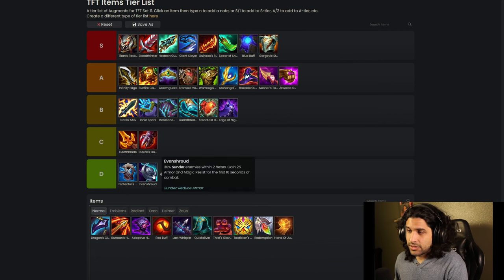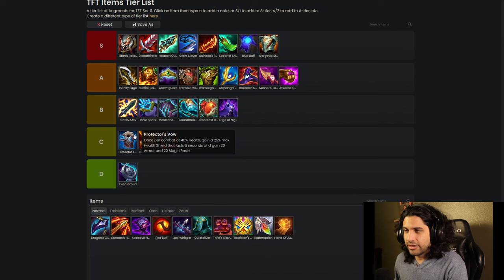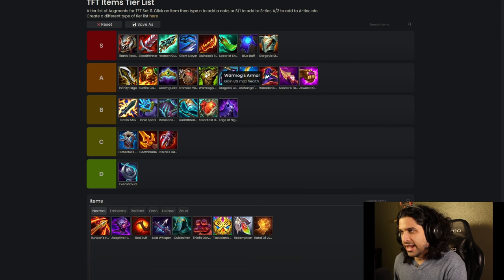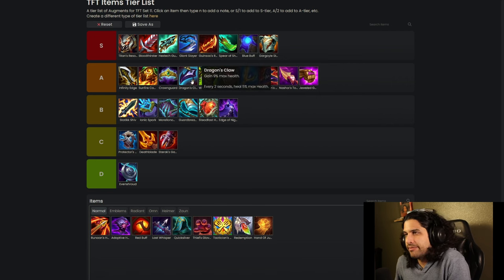Even Shroud is just really underwhelming — I usually don't want to build this most of the time. If I see this on my bench I dread it because I don't want to put it on anybody. I'd rather build myself a Warmog's or a Dragon's Claw, which is an A tier tank item. There's a lot of good AP comps so if you can build it, it keeps you pretty safe. I'd say Dragon's Claw is probably better than Thornmail right now — it comes more in handy, though not as good as Crownguard for the units it goes on.